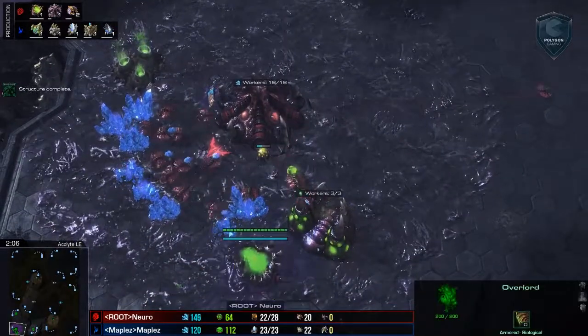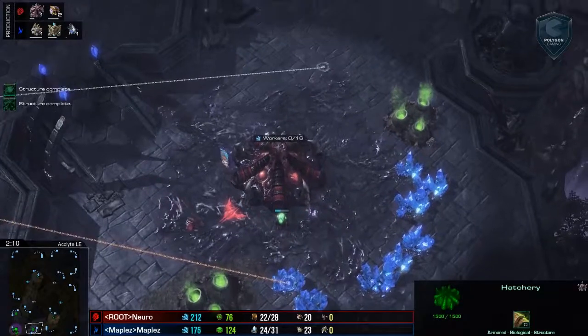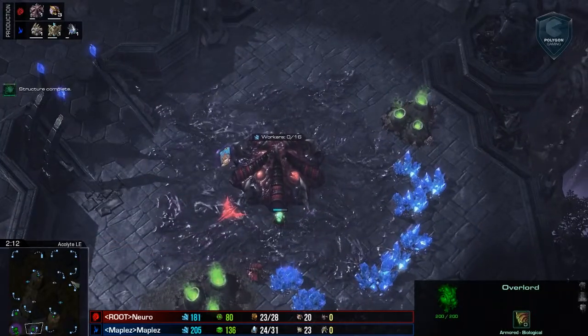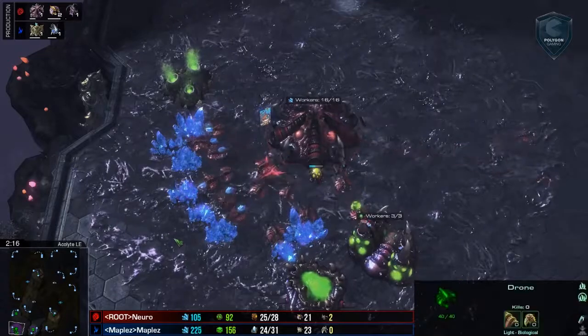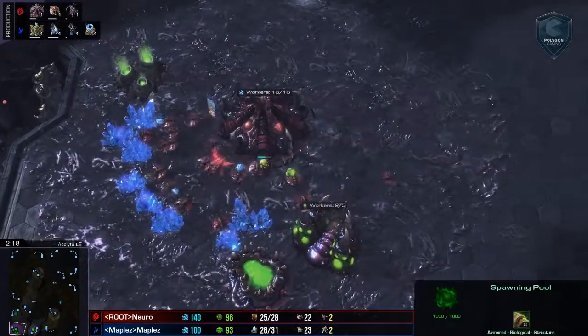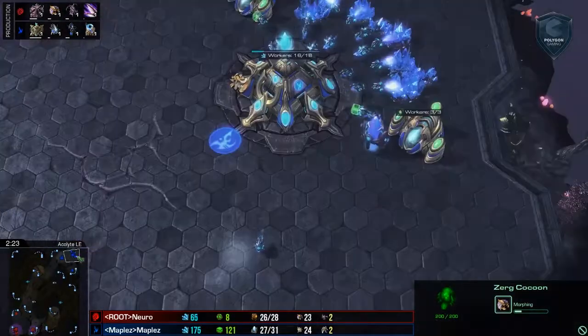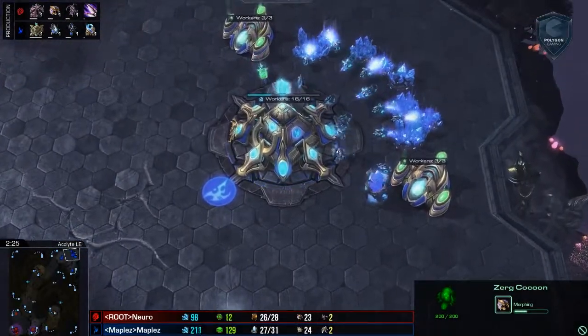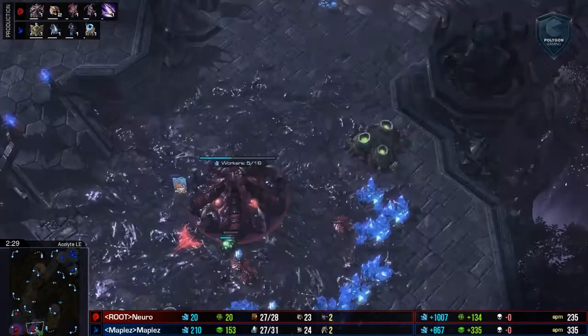Hello Polygoners! Welcome back! I know we've had a little bit of an extended break, but today we've got an exciting Zerg vs Protoss for you. Today we're going to be looking at this red Zerg player currently playing for Root Gaming — he is Nero. And his opponent on the top right hand side of Acolyte is none other than Maples. So this is Zerg vs Protoss.